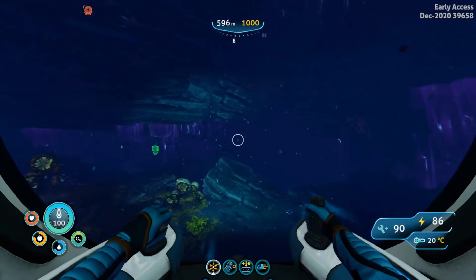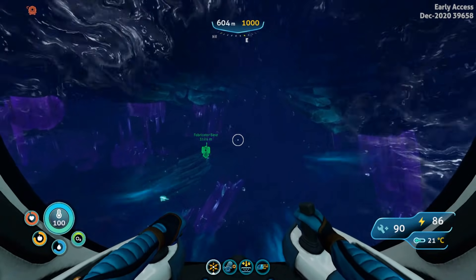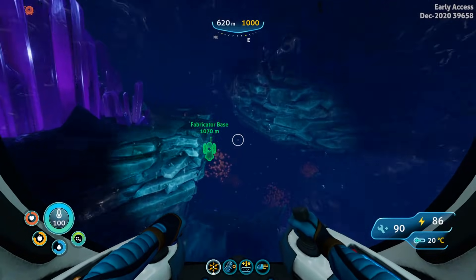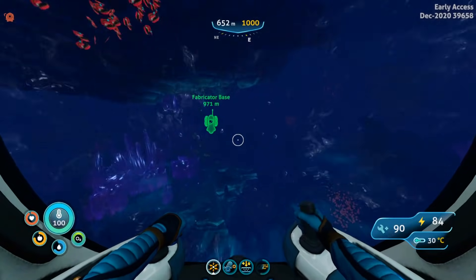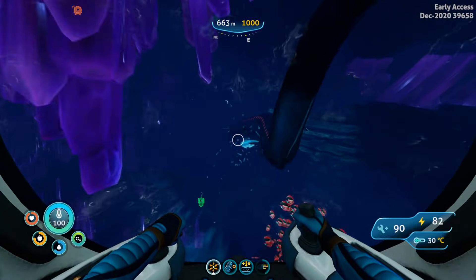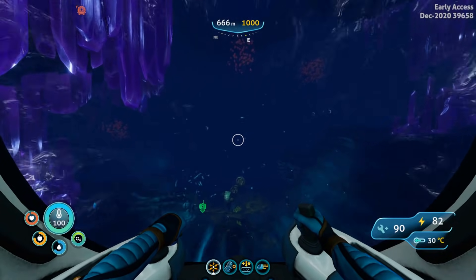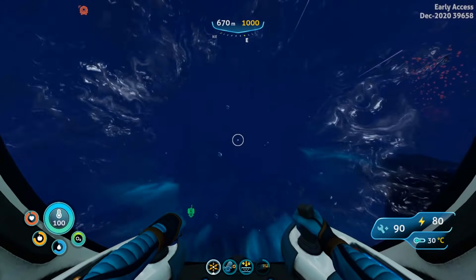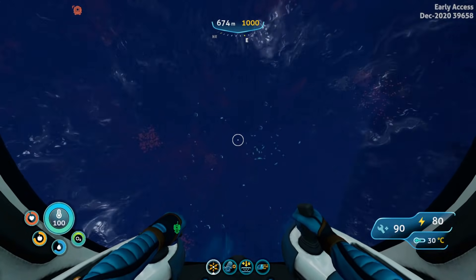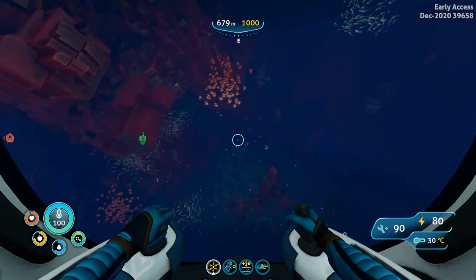At this landmark you want to go off to the right around it and we are going to be traveling directly northeast-east direction and going straight to the Fabricator Cavern entrance. You will pass the Crystal Castle here on the left. And as soon as you start to see the red crystals appear, then you have found the entrance to the Fabricator Caverns.